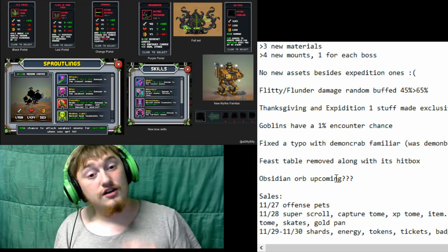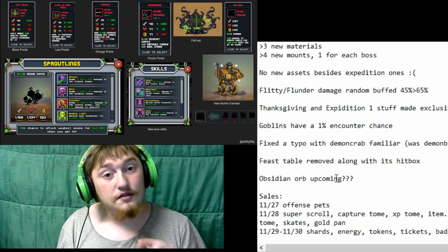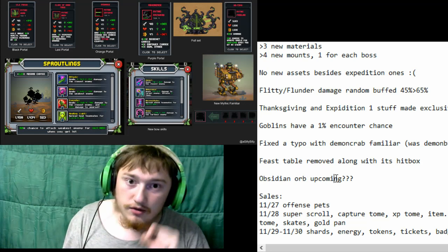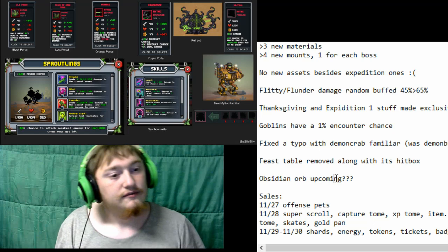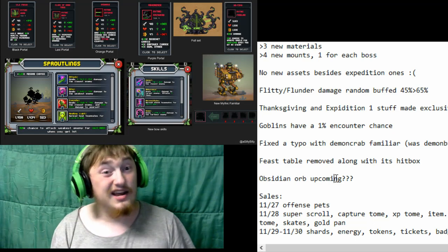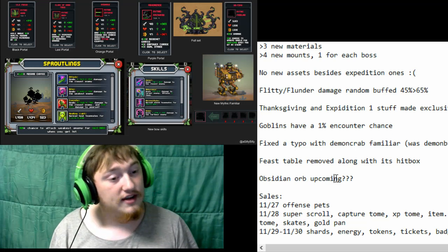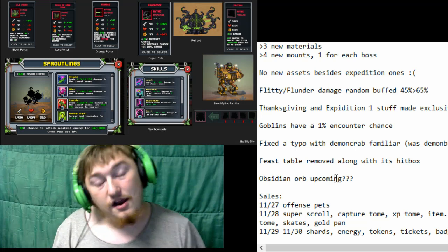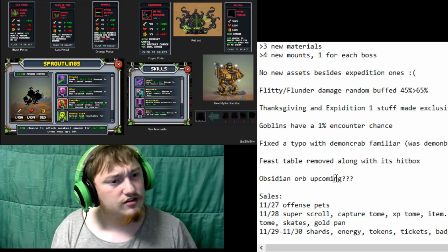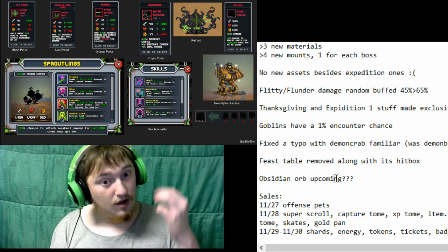There is very interesting code in the consumables section about an obsidian orb. I don't know what the obsidian orb is, but apparently there's going to be something about it soon. It's not going to be a sale according to the sales code I found. But it is really interesting — I think it might be a crafting material, I have to go back and check.